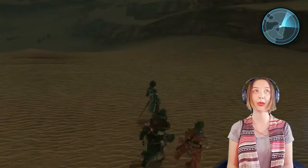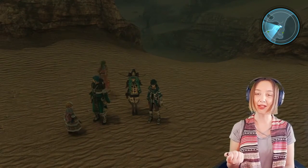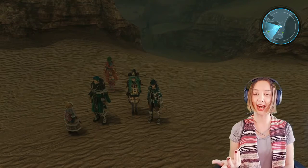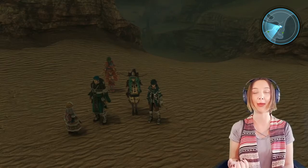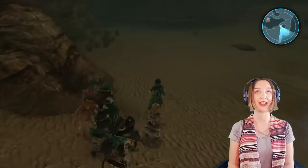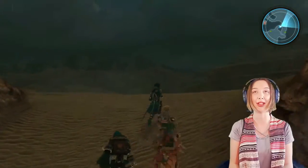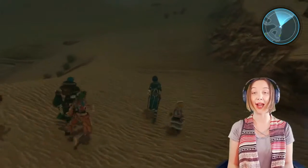I keep getting sidetracked. Those green dots on my screen - I can't think of what they're called off the top of my head - they're like materials you can gather and craft stuff. I'm not sure how yet, but I unlocked that and now it shows up on my map. Here are materials - it could be anything like wood or berries. That's what the green stuff is.